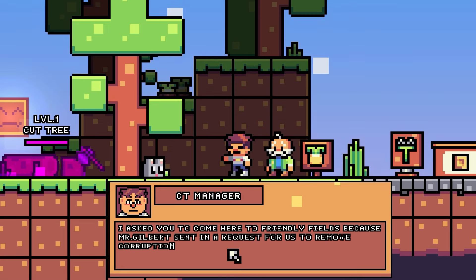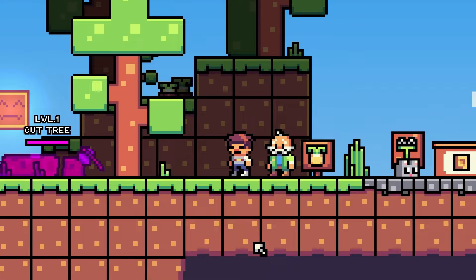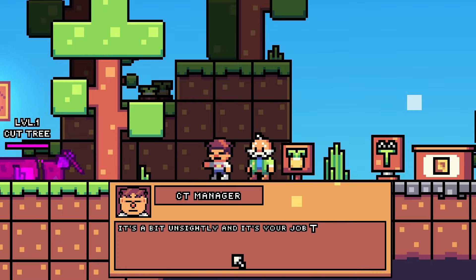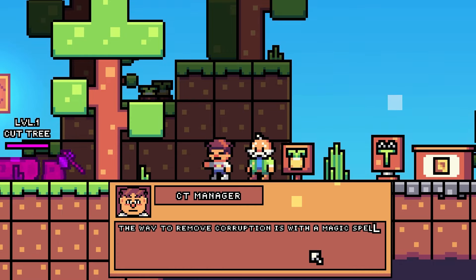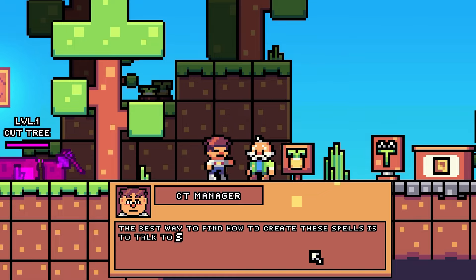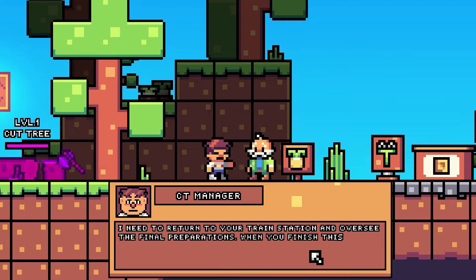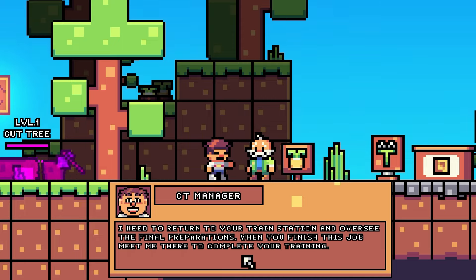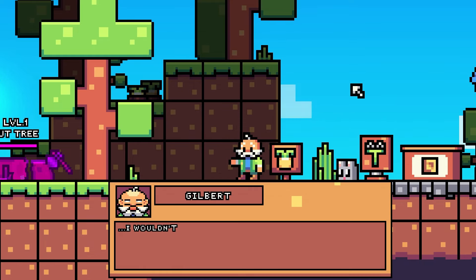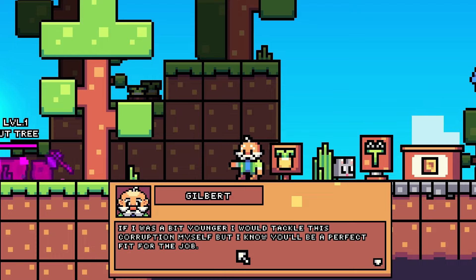Okay so I asked you to come here to Friendly Fields because Mr. Gilbert sent in a request for us to remove corruption here, and to meet the new employee quota. It's hard to read this text, I apologise if I make mistakes. It's a bit unsightly and it's your job to clean it up. The way to remove corruption is with a magic spell formed from somewhere in the surrounding area - it never can be easy, can it? The best way to find out how to create these spells is to talk to someone who knows the area well, like Mr. Gilbert here. I need to return to your train station and oversee the final preparations. When you finish this job meet me there to complete your training. I wouldn't exactly call that training.